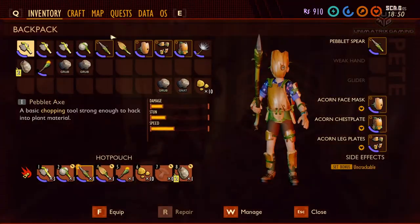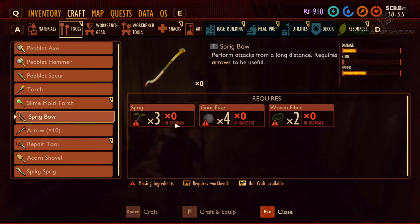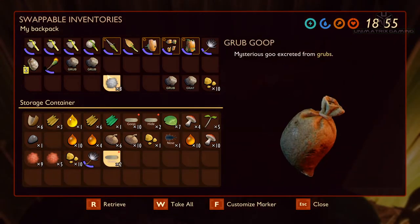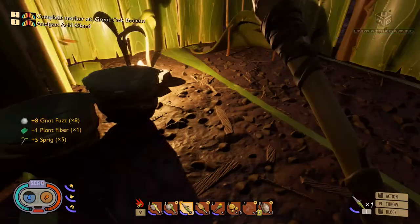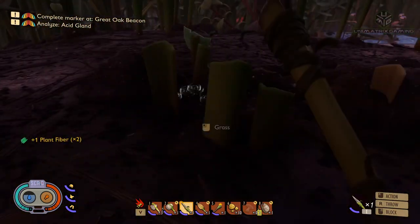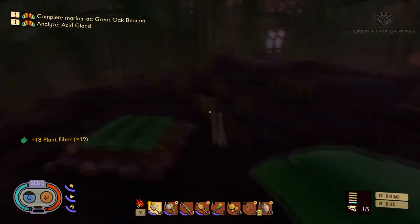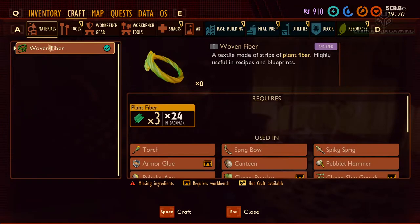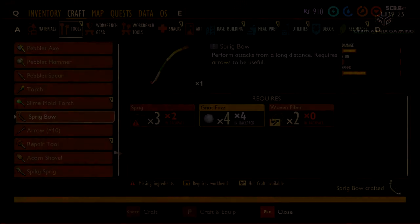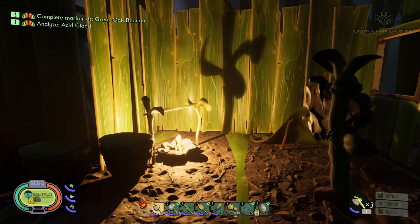Definitely getting dark, so whilst we wait for bedtime let's see if we can craft any more weapons. Sprig bow — four fuzz, three sprigs, two fiber. I haven't got any fiber, got the sprigs. Let's go get a couple of bits of plant fiber then. Two fiber, which we can make. Sprig bow, craft!